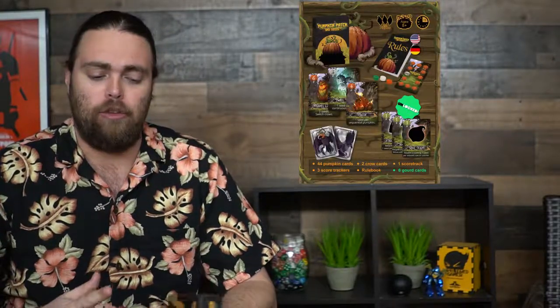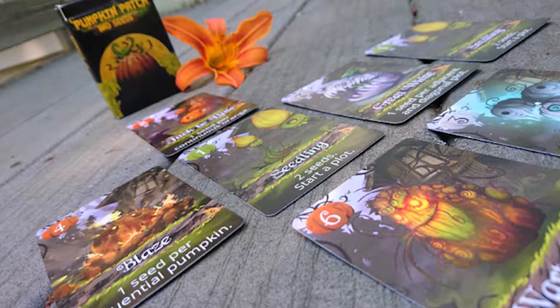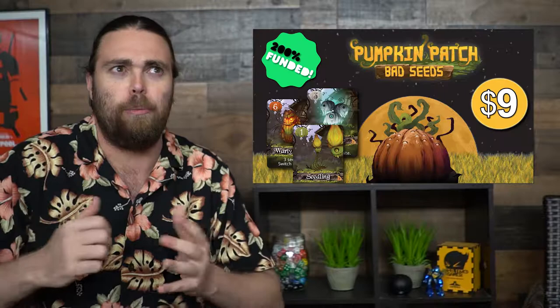In Pumpkin Patch Bad Seeds, you're trying to build a pumpkin patch with super scary different types of pumpkins, scoring points when you place cards down. You can choose to place them from your hand or from a special batch area, and you'll be moving crows around to protect certain cards so other players can't play on them. The game ends when one pumpkin reaches full maturity — number eight, the Cinderella pumpkin — and whoever has the most points is the winner.